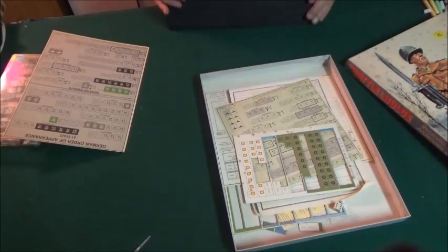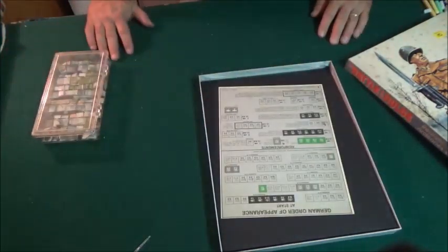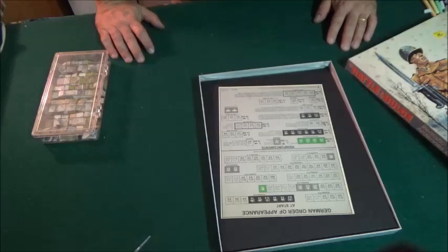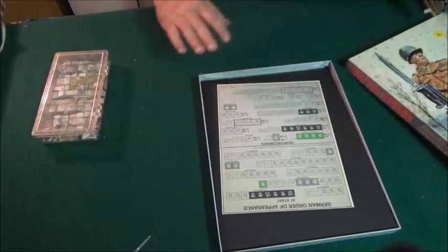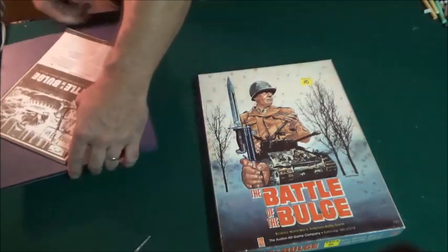The final version from Avalon Hill was done in 1994, so there were actually three versions of this that came out. The game has been reproduced by many different companies, and this particular battle is a very popular one to fight — made into many different games, some on a larger scale, some on a smaller scale. Battle of the Bulge was always just a very, very important battle.